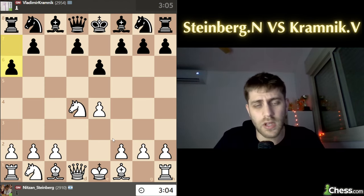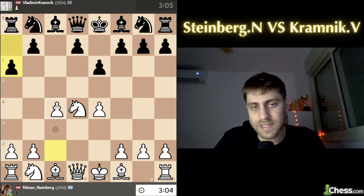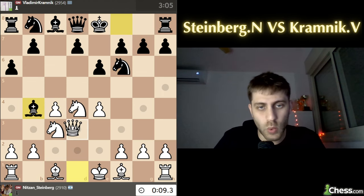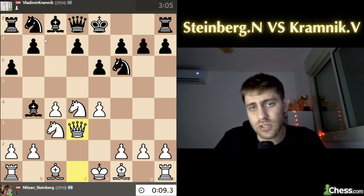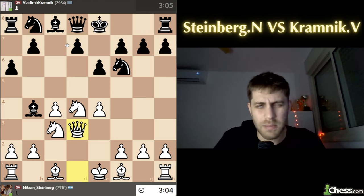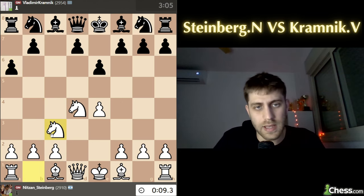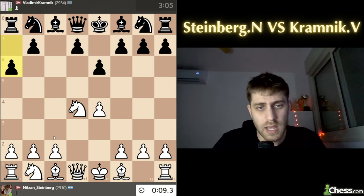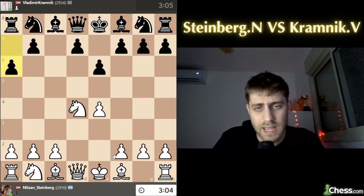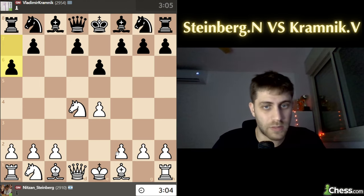He played the move a6, and now white has a lot of options - for example c4 is the main line here: knight f6, knight c3, bishop b4, queen d3, knight c6, also d6, queen c7 - so many lines, so much theory. I really like this one for white. Also knight c3 was played a lot, bishop d3, bishop e2 as I played in the game. That's everything you should know in this particular position.